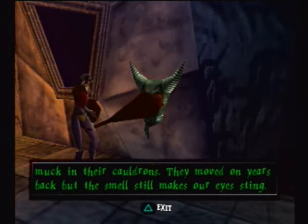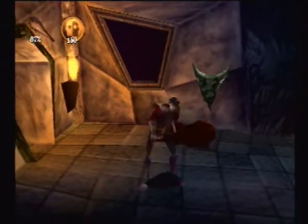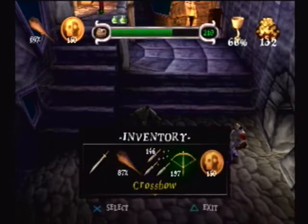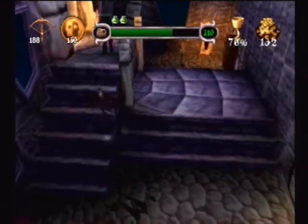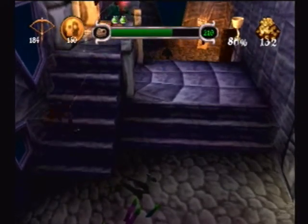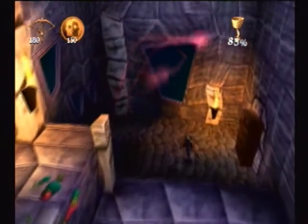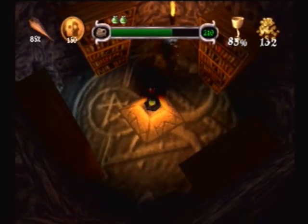He doesn't really seem to like the witches, but honestly if I recall there are two in the game and they end up helping you, so I'm actually cool with the witches. Anyway, you can see the little green cursor thing flies to where you're walking, so it's got auto-aim once you get close enough. We can just be lazy and shoot from a distance.